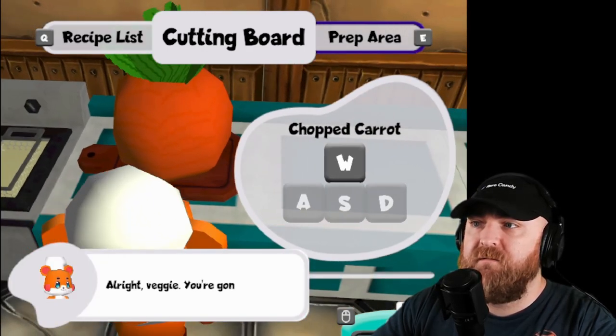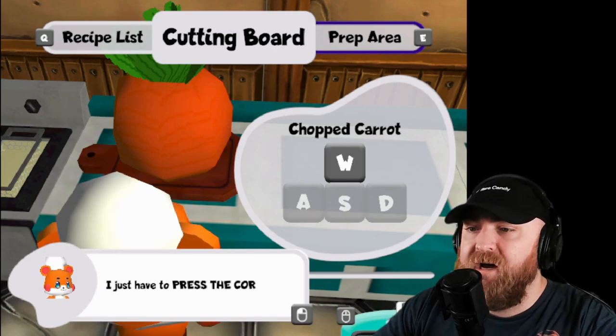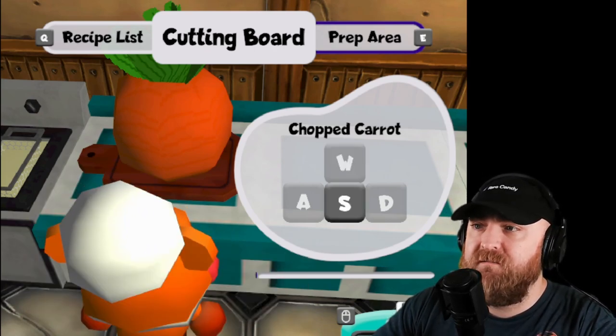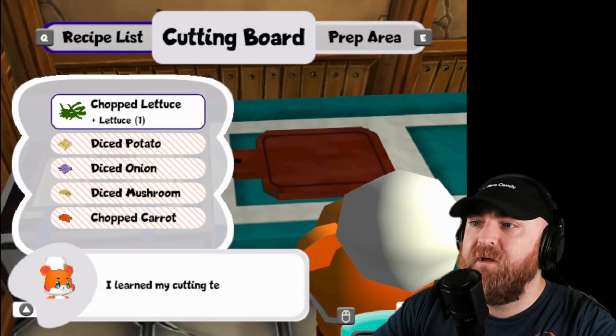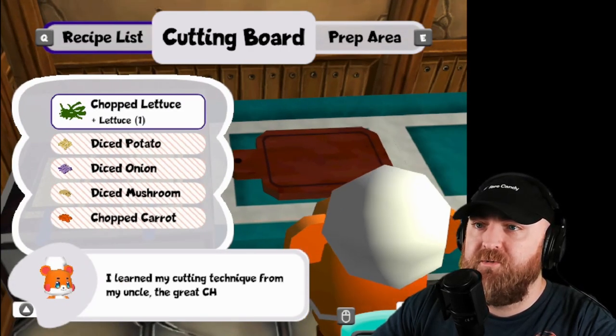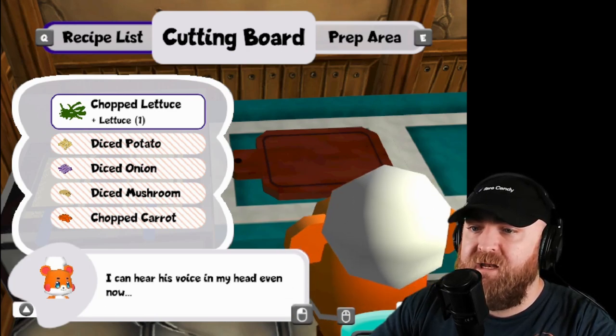Chopped carrots. Alright, veggie, you're going to get it. I just have to press the correct buttons - just back and forth, back and forth, chop, boom. Let's do chopped lettuce next. I can hear his voice in my head even now - now cut up the other ingredients from the recipe list. Makes sense. Then we just chop it up and down. My ingredients are prepped.